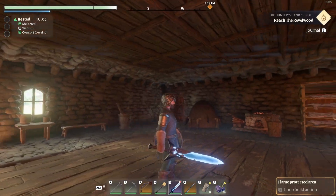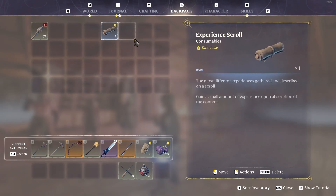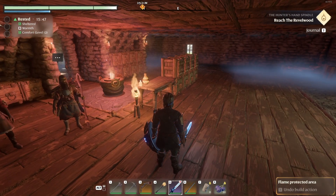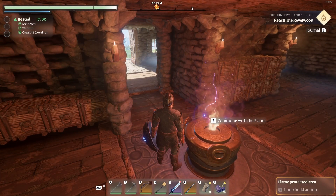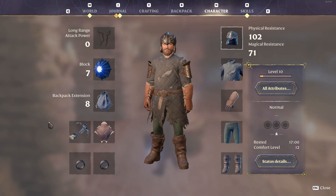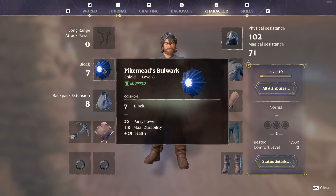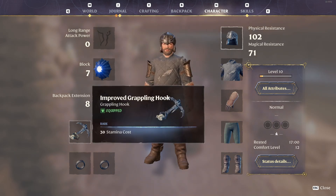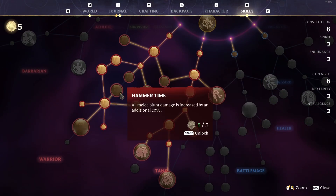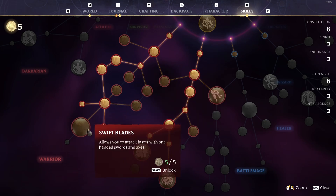We do have our new sword and shield if you didn't catch the last episode. We also found an EXP scroll, so I went ahead and used it to see if it actually gives us experience points. I'm not sure — maybe it boosts us when we kill things and get experience. We're wearing our new archer trousers and our pike needs bulwark shield. We upgraded the grappling hook to the improved version, which helps a lot with stamina. I put five skill points into swift blades so we can attack faster with one-handed swords and axes.